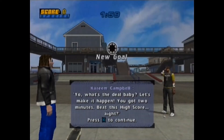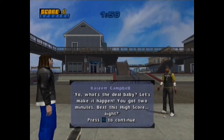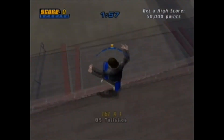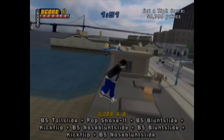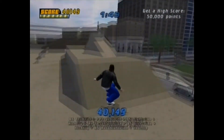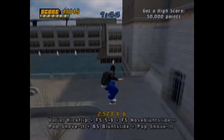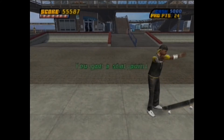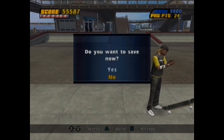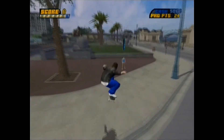Hey Kareem, how's it going? 'What's the deal baby — let's make it happen, you got two minutes, beat this high score!' So yeah, 50,000 points — so much better than Muska's 6,000! Anyway, we're done with this goal now. Kareem has a better ego than Muska, for sure. Then we continue on where we have 5,000 cash and a combo challenge from Skater Kid.